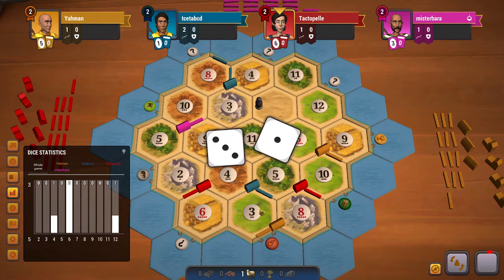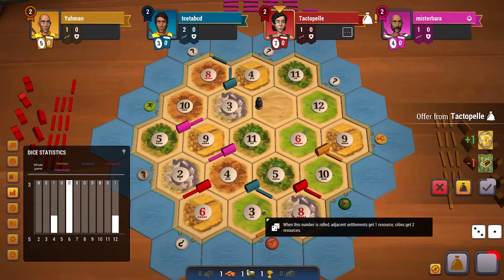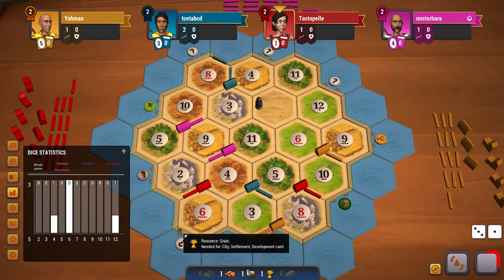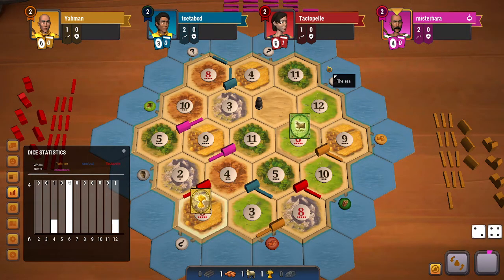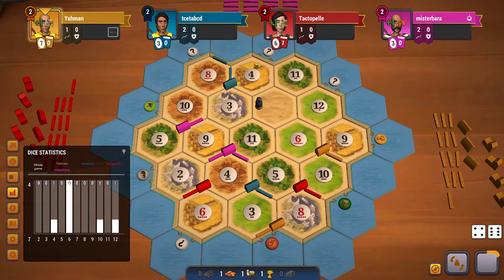I do need a few early 4s and 3s to roll as well. Red can do a 4-to-1 and go towards the 3-to-1 port. They get a dev card instead because they were able to trade with yellow. Another 6 — so that's a very good start for yellow and red.